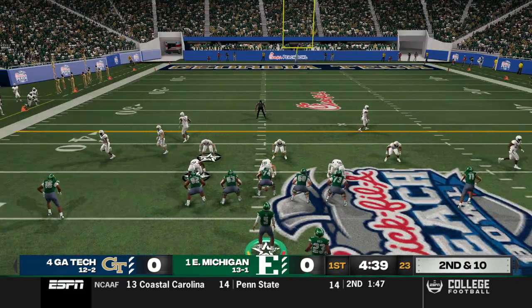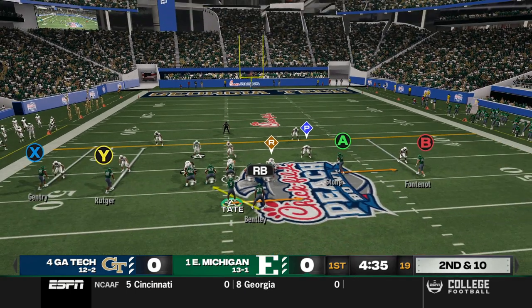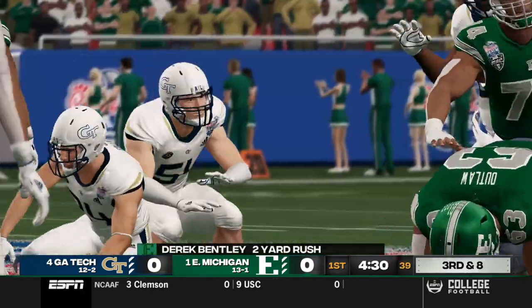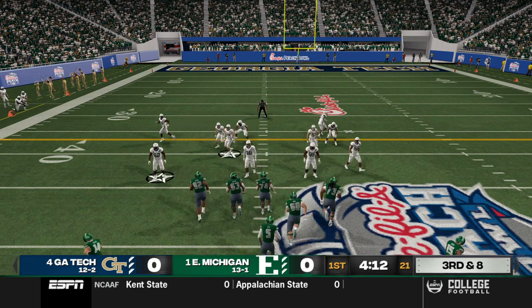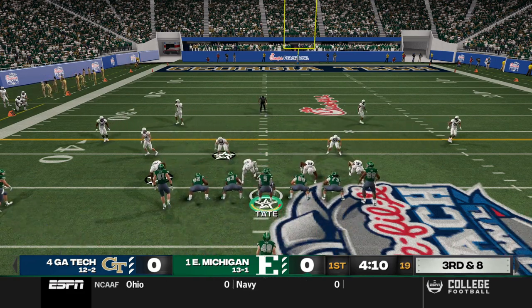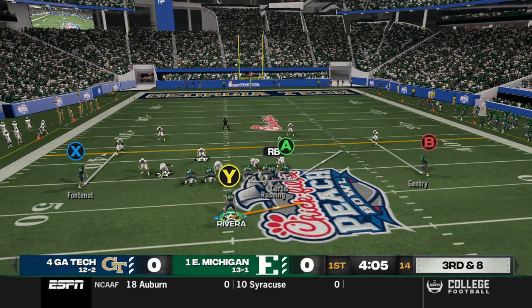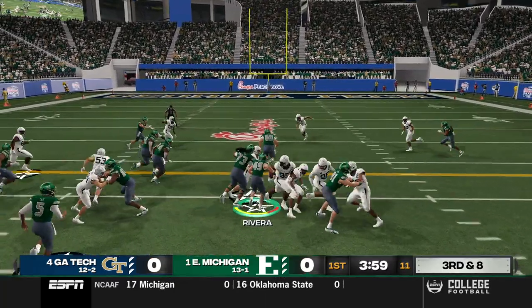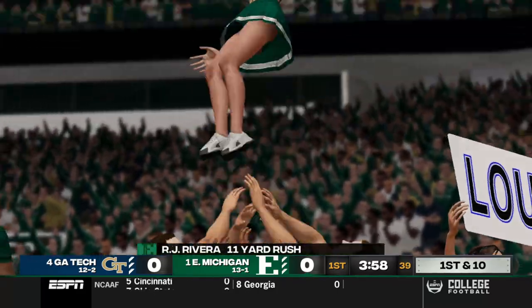Bentley's got nothing doing and gets stopped at the line of scrimmage at midfield. On second and ten with triple option, we hand it off to Bentley — only gets a couple. Great defense from the Yellow Jackets. Third and eight — we go rushing to the other side with RJ Rivera looking for a toss. If we can seal those edges we could have a lot of space, and he sidesteps inside five defenders and picks up the first down.